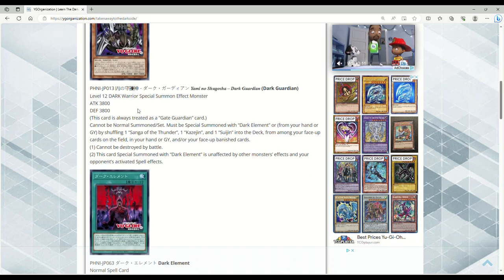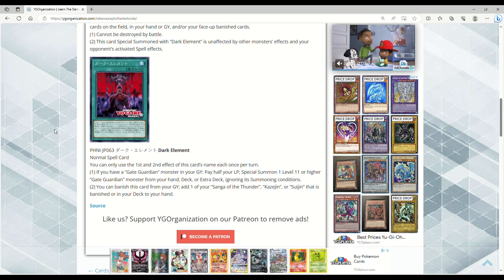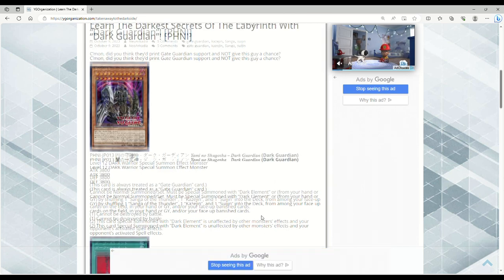So I hadn't read any of the other cards, so now we're going to see what Dark Element is. This here is Dark Element, a Normal Spell. You can only use the first and second effect of this card's name each once per turn. If you have a Gate Guardian monster in your graveyard, pay half your life points — Special Summon one Level 11 or higher Gate Guardian monster from your hand, deck, or extra deck ignoring its summoning conditions. You can banish this card from your graveyard to add one of your Sanga of the Thunder, Kazejin, or Suijin that is banished or in your deck to your hand.